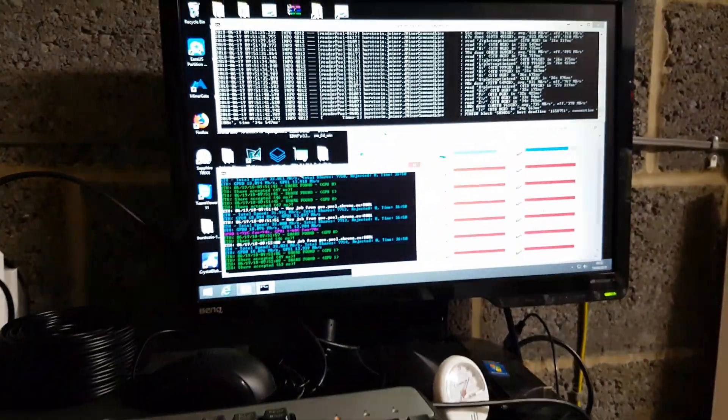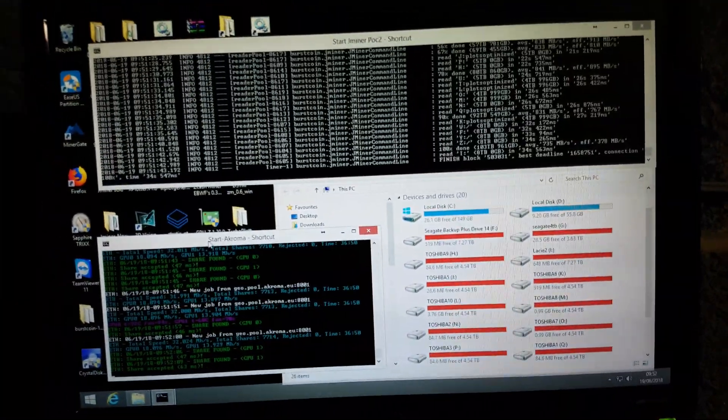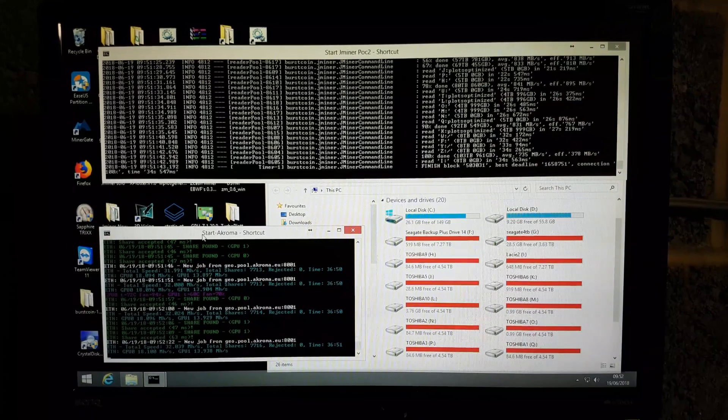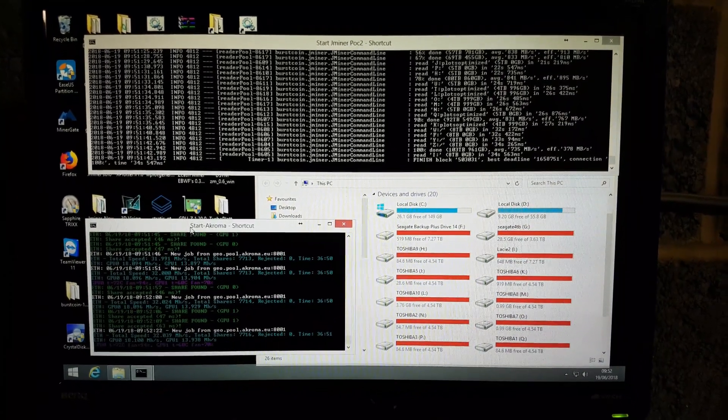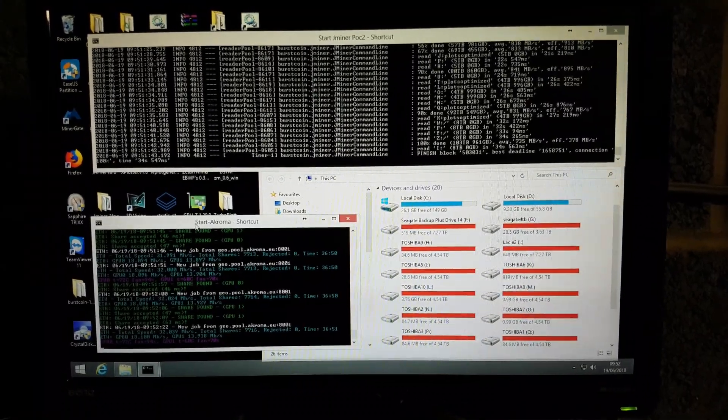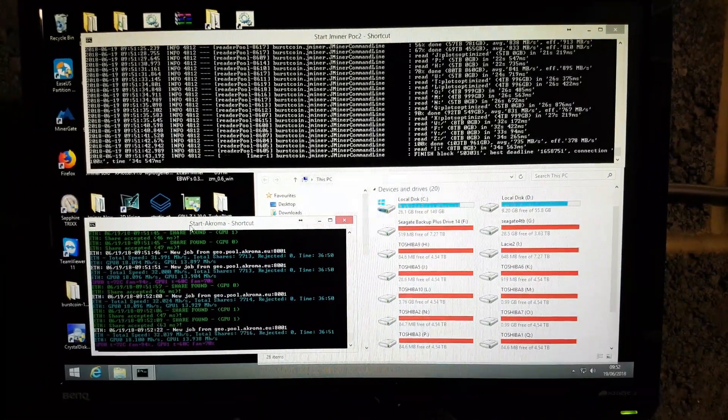Looking at the mining interface, you can see we've got J Miner running, which is actually using the built-in GPU of the CPU. The CPU is an A10 7700K, and I'm using the GPU aspect of that processor for the J Miner.